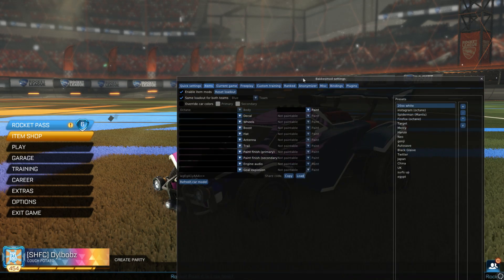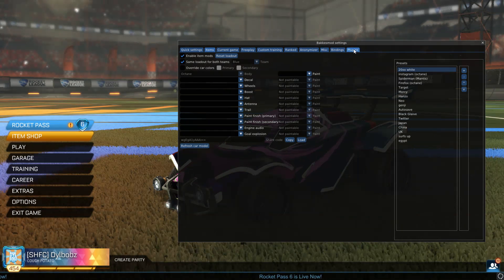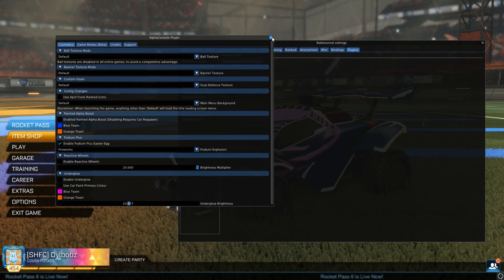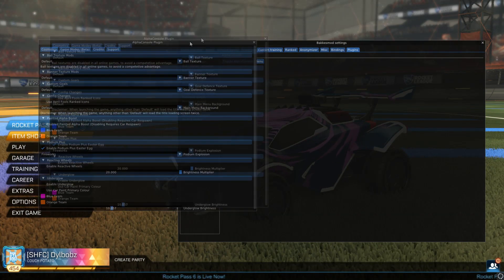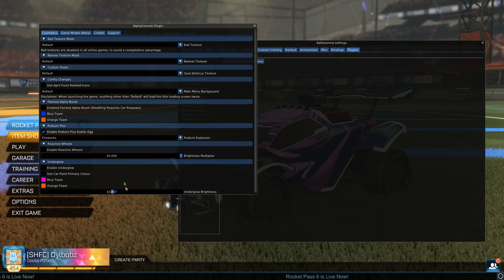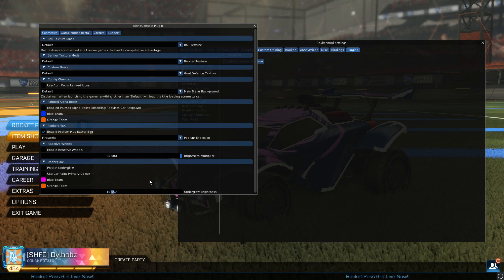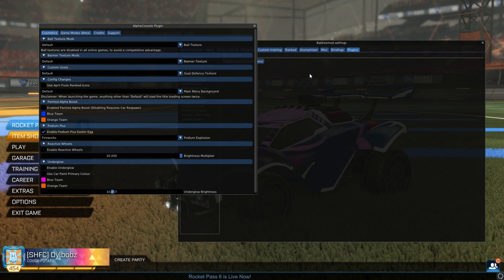Next time you load up Rocket League, load up BakkesMod as well. Press F2 to get the BakkesMod menu. BakkesMod classic we don't need to worry too much about — go to the end and click Plugins. You should now have one that says Alpha Console. Click Toggle Alpha Console Menu and it will pop up, or you can simply press F5 on your keyboard to bring up the Alpha Console Plugin.